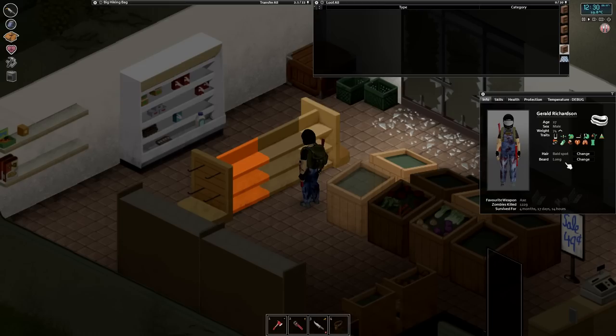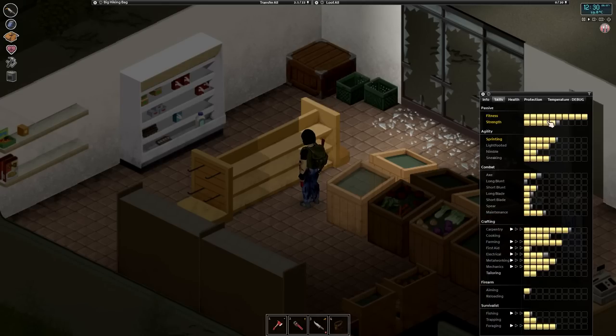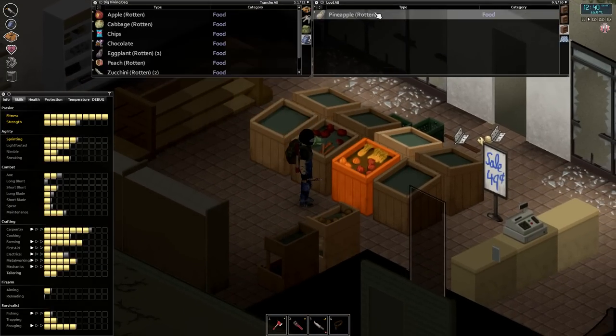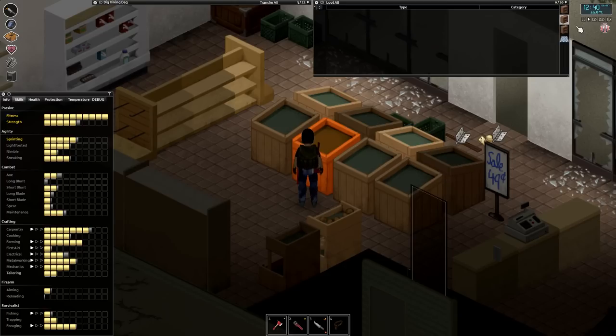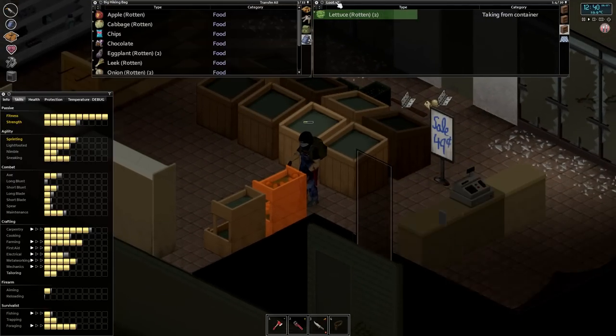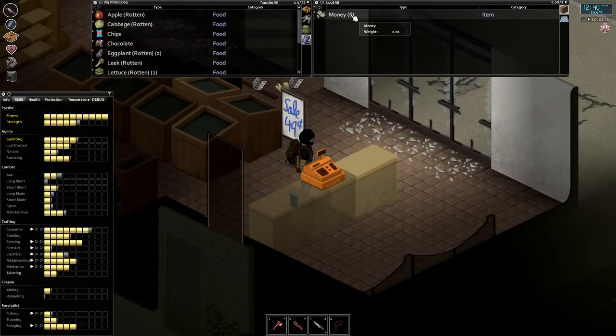We're at 74 weight and climbing back up. We do have the underweight trait again since we dipped under 75. Let's take a look at our skills — get reacquainted to where our character Gerald is currently sitting. Let's pick up some more rotten veggies. Oh wow, eight dollars — a whopping eight dollars.